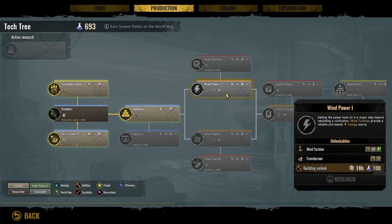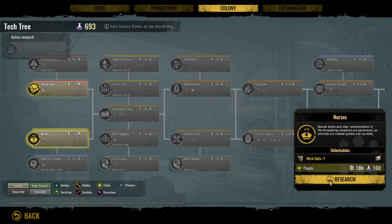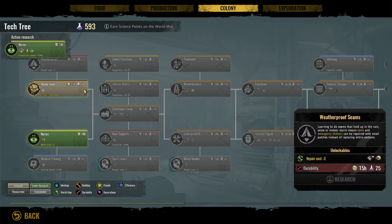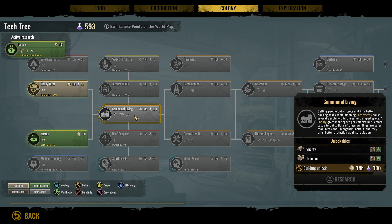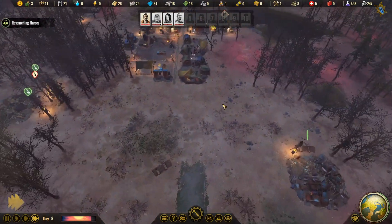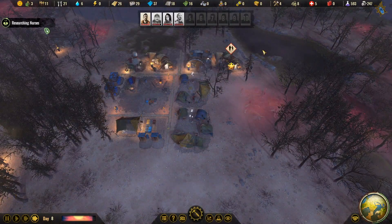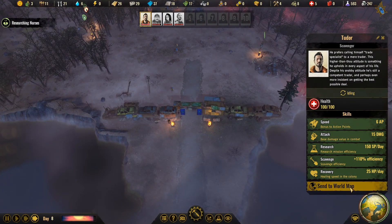This research is finished. Let's go with nurses. We're not going with the heavy tarps because that's for the emergency shelters — we're going straight to communal living. There's our plastic. Now you can return to the world map.